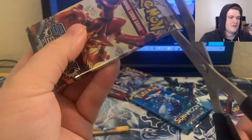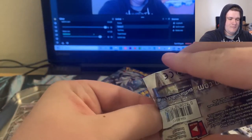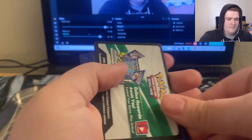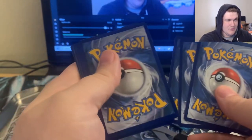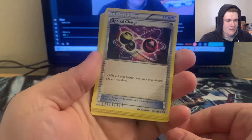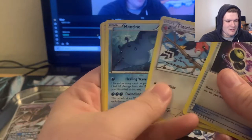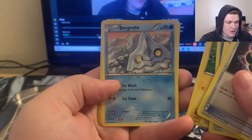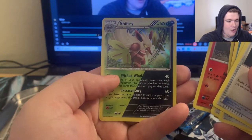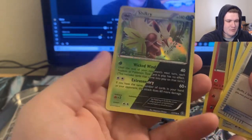Steam Siege — can we pull something crazy? Let's see what happens, can we pull something from the old Steam Siege? One, two, three — one of these is three from the back, I don't know what it is. We got fire — no, so it is still four. We pulled: Shelmet, Fletchinder, Mantine, Joltik, Litwick, Bergmite, Swinub, Mankey, reverse Ponyta, and oh my goodness — we have the holo dark and grass Shiftry! There was no energy in that pack.